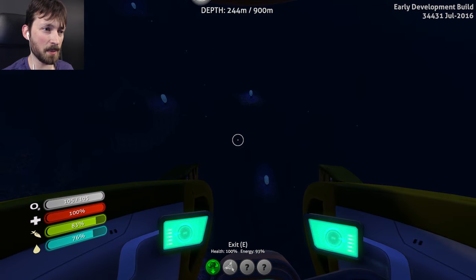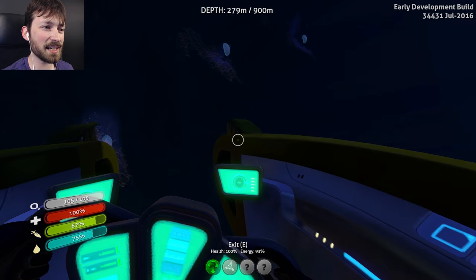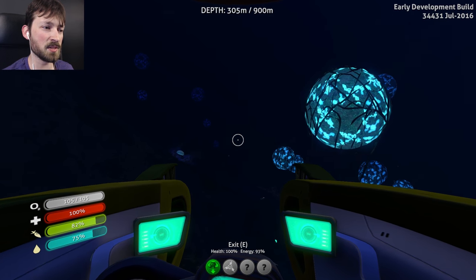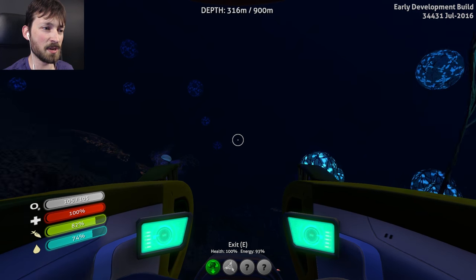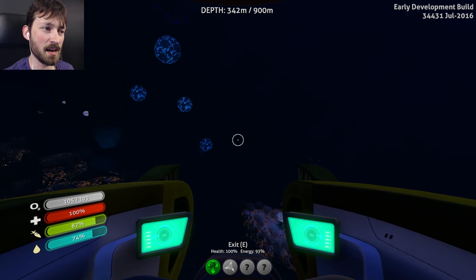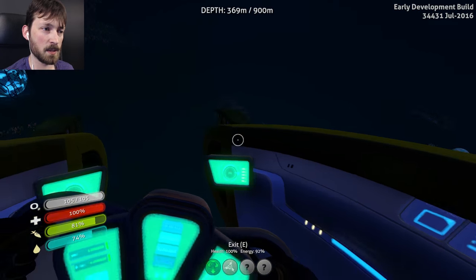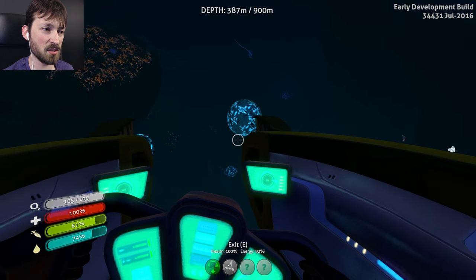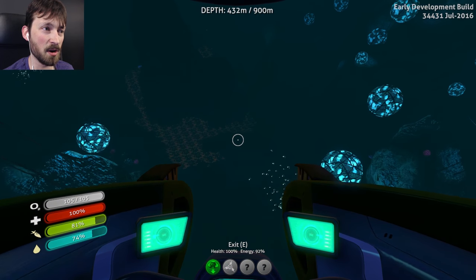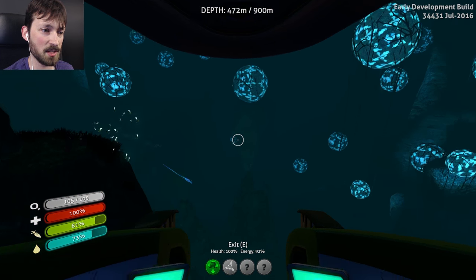I got the Seamoth all fixed up. I kind of want to go back and take one more look at them because I think they're attracted to light. I mean it makes sense - if you're a predator in the dark and everything that you want to eat is bright, then you would be attracted to your bright food. So if I get out and I am not bright, it should hopefully not eat me. That is my hope. I'm gonna give it a try because I'm fairly certain that these things are huge. You don't really gain a perspective in the Seamoth, but they are terrifyingly large.